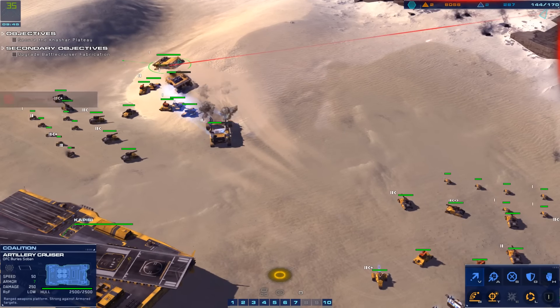RU site exhausted. Attention. CU field expended. Proceed to rally point. Secure location marked.